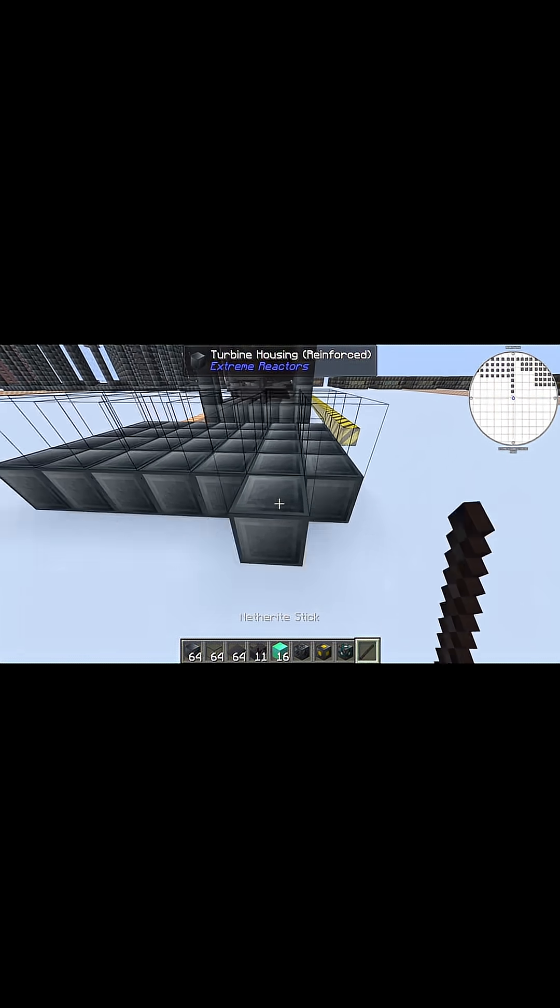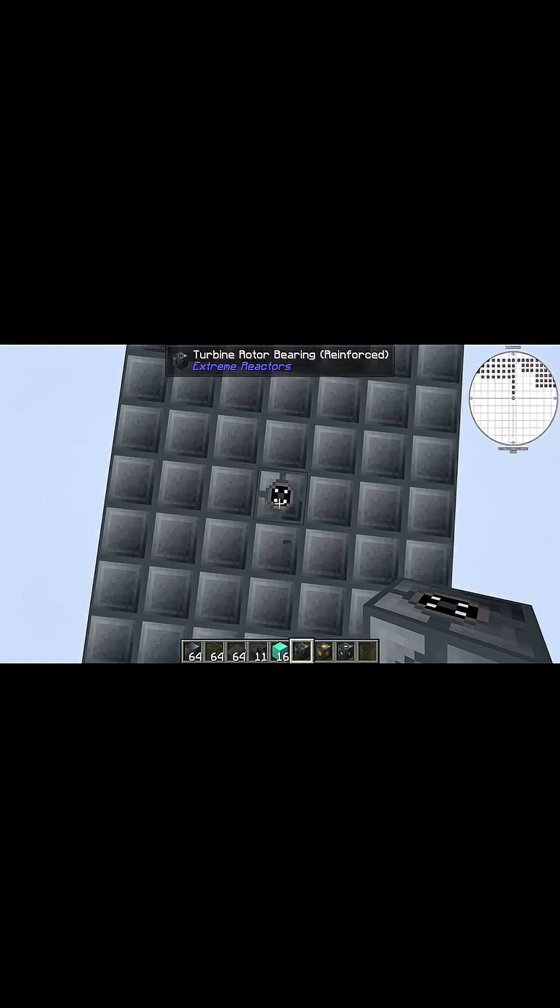Start things off with a 7x7 area of reinforced turbine housing. In the center, place a reinforced turbine rotor bearing.